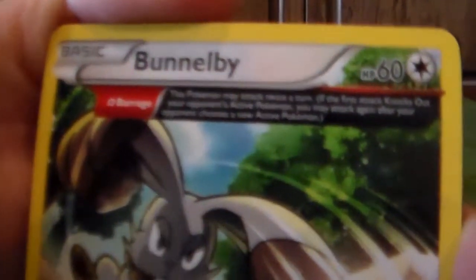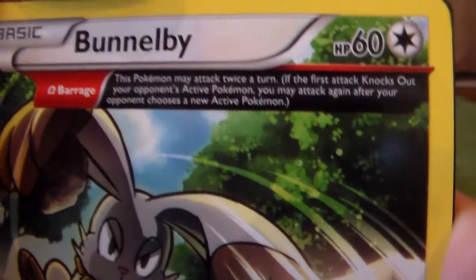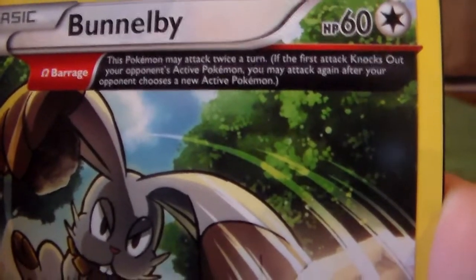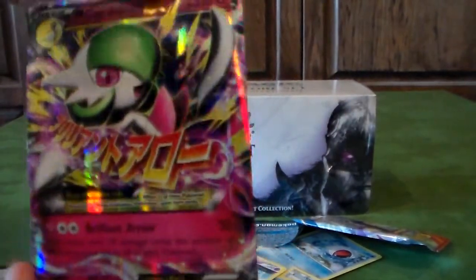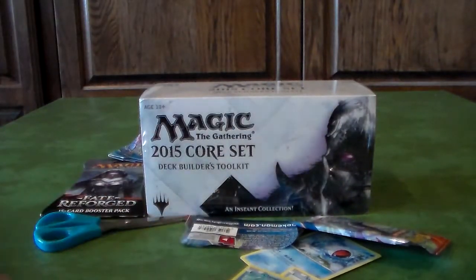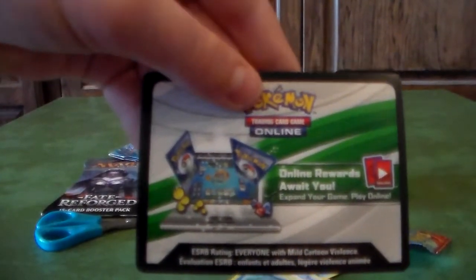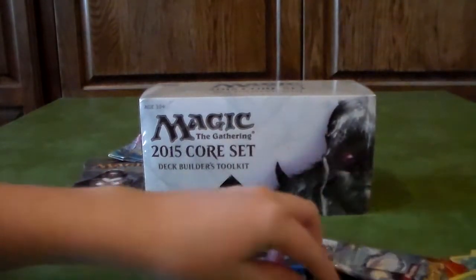If the first attack knocks out your opponent's active Pokemon, you may attack again after your opponent chooses an interactive Pokemon. That's a really good attack. Anyways guys, this is the big deal — this card right here is super awesome. Each one comes with an online code, but I won't show you the code because I'm going to use that. Moving right along, now on to the Magic unboxing.